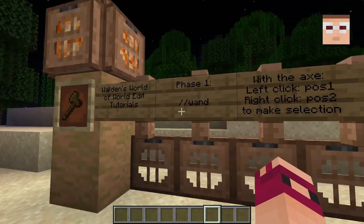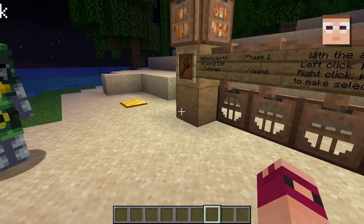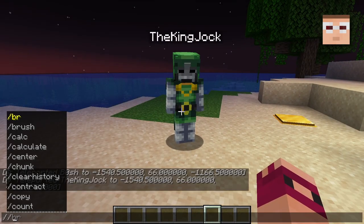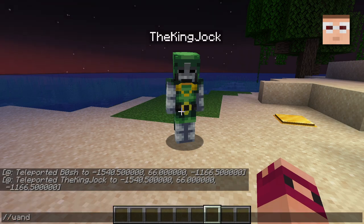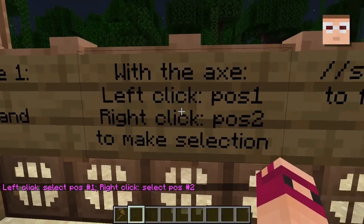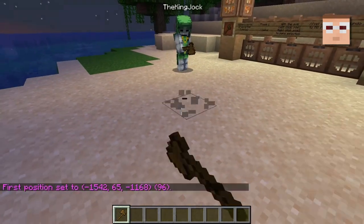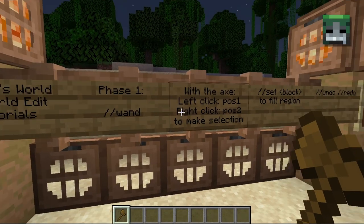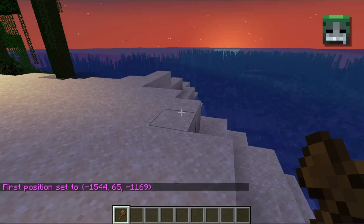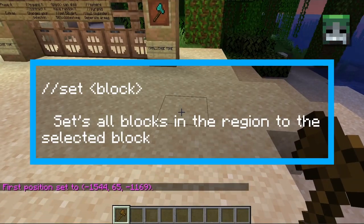Phase 1: slash slash wand. So the idea of WorldEdit is you're wielding a tool, and the tool can help you edit things in the world. So type in the chat, slash slash wand. And it'll give you a wooden axe. So with the axe, left-click position one, right-click position two to make a selection. Give that a try. Left-click position one. And then you can use the command slash slash set block to fill that whole region.